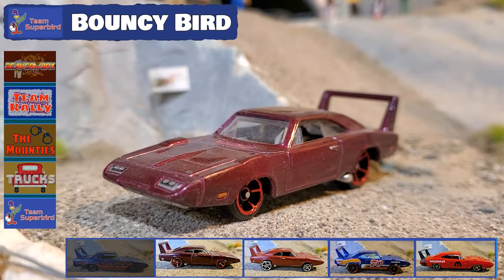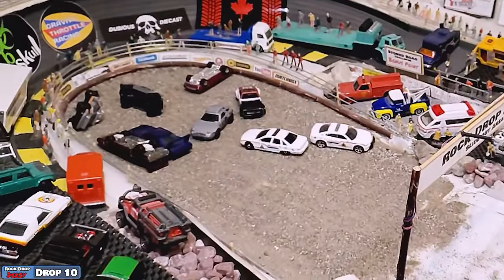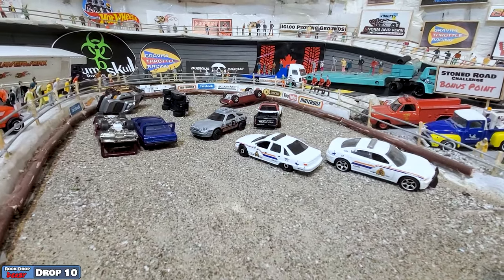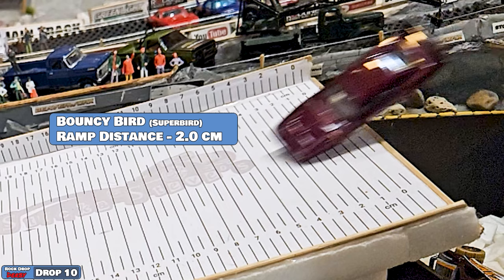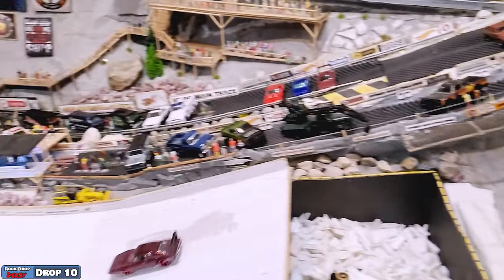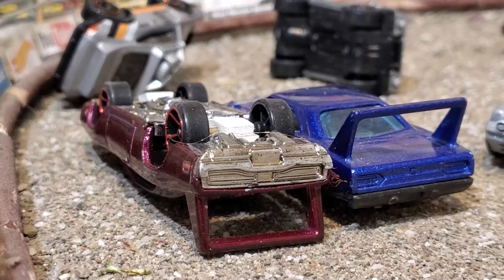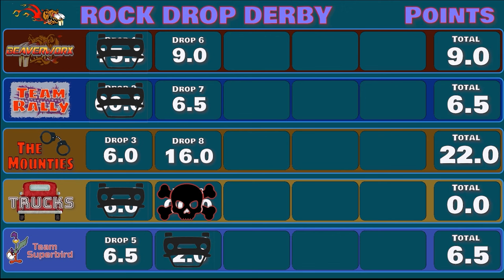Here we go with the next one from the Superbird — we've got the Bouncy Bird. This is the one with all the suspension. Big jump, and he's down on his wheels so far, then rolls it right beside the other Superbird down on the landing area. Smacks that Porsche out of the way, but doesn't keep it on his wheels — looks like he nosedived in. They're calling it two centimeters on the landing ramp. You can see he's nosediving right in, a little too heavy on the front end, and gets upside down in the landing area. Bouncy Bird ends up with two centimeters and inverted, which means the Mounties have a demanding lead after 10 rounds with a whole 22 points.